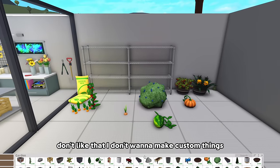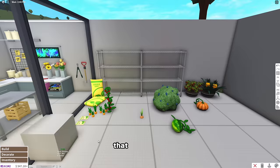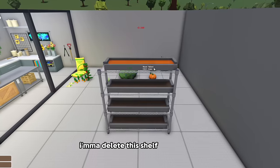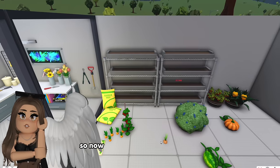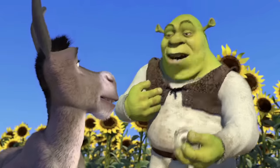I don't want to make custom things - I'm rethinking my existence. Do I really have to make fake planters? I guess I have to - there's no other way around this. Look, I can duplicate it, so I'm just gonna do that on every single piece. I'll delete this shelf. We have our little gardening space. So now I can do all my onions. Ogres are like onions - onions have layers, ogres have layers. You get it. This is so much better.